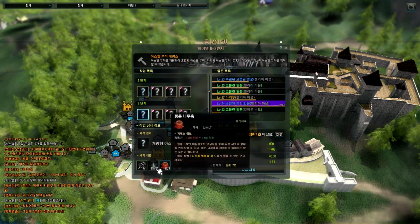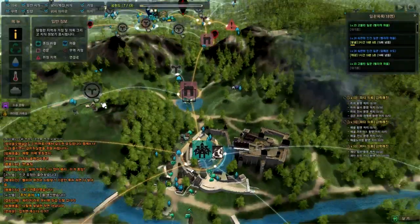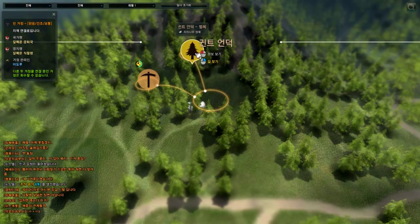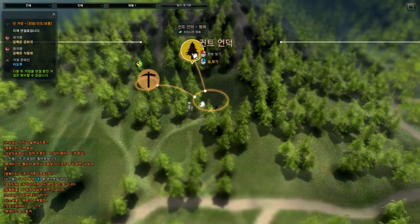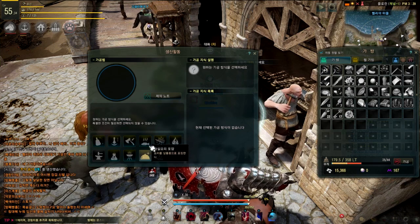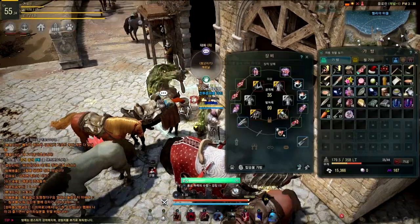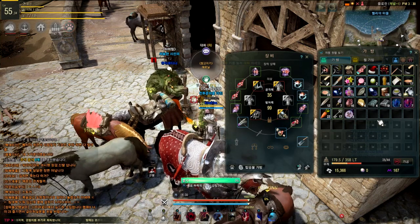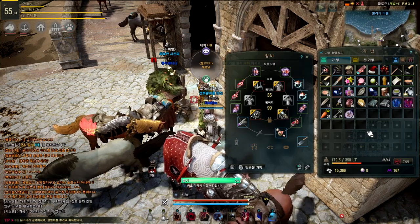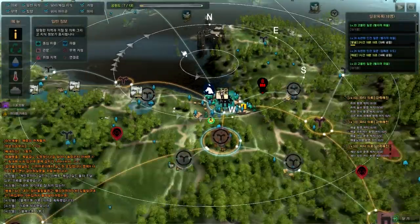I'm gonna show you how to get all these materials. For the Red Tree Tumor, you can get it by sending a worker to Calpheon — you get it as a bonus item while gathering White Wood. For the Black Dust, I advise buying cheap crystals and grinding them — you'll get six to ten Black Dust per crystal, which costs only 6,000–7,000, rather than buying one Black Dust for 2,000 each.